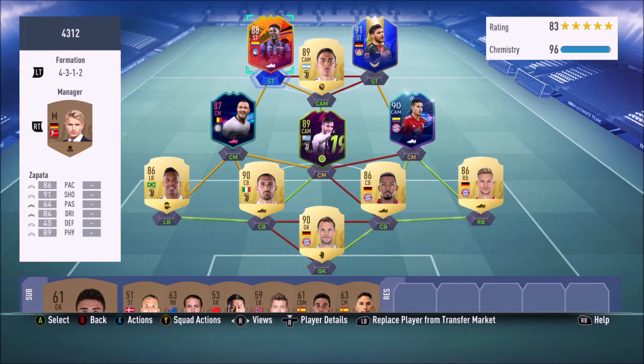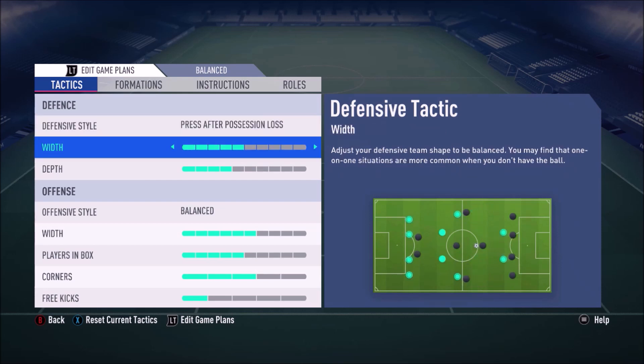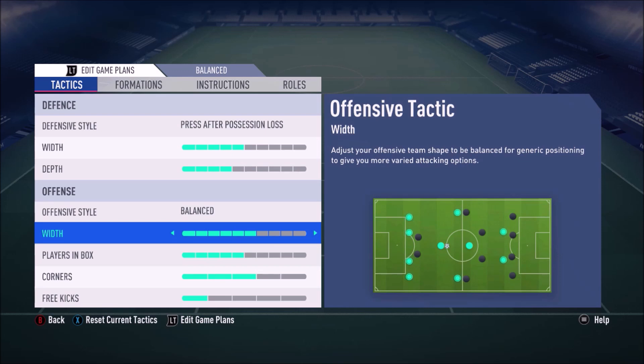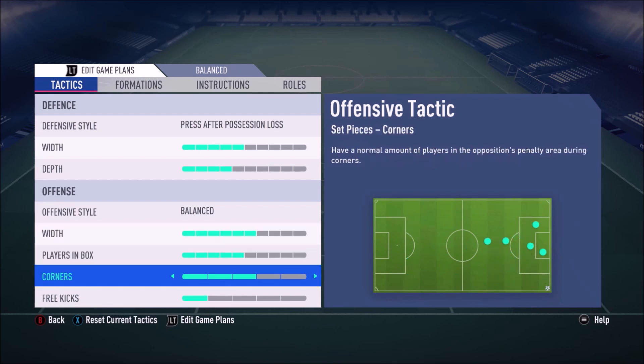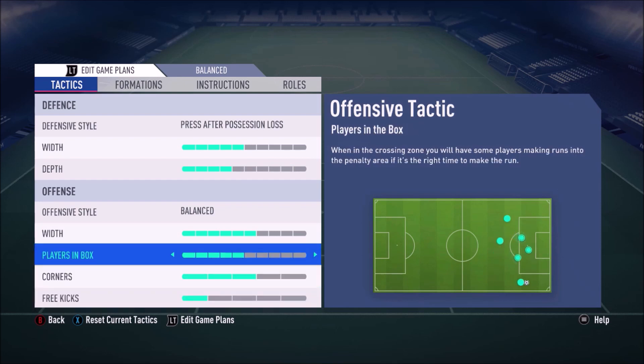Getting into custom tactics, we're using a 4-3-1-2. We have Nmecha with High/High work rates and I believe Volland also has High/High, so I've got players who will cover a lot of ground. With a packed midfield I thought why not use Press After Possession Loss — it seemed to work quite well. I'm using five bars of width and four bars of depth, which is my go-to and didn't do me wrong here. For corners I have three bars and one ball, three free kicks.